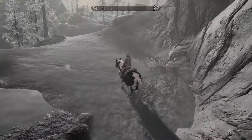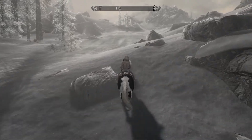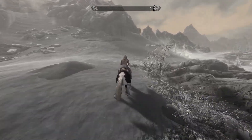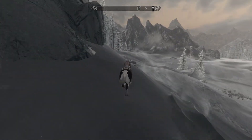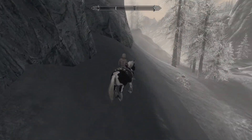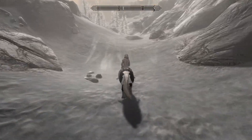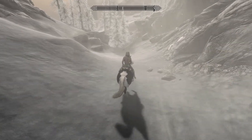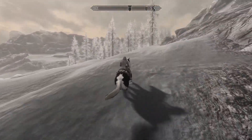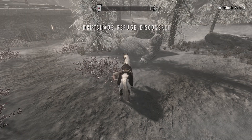Here we go, we're in Dawnstar - I just sold a few things to Bellathor, some robes and stuff. We need to get to Driftshade Refuge because I don't remember how far you need to get into Gallows Rock. There are two locations where you can get silver weapons, but two-handed weapons are a bit more difficult - the silver two-handed greatsword. There's Gallows Rock and Driftshade Refuge. I actually think Gallows Rock is better but we're heading to Driftshade. Silver weapons are amazing against undead.